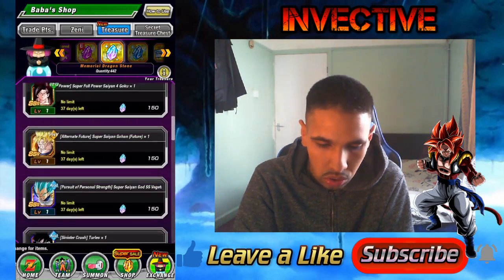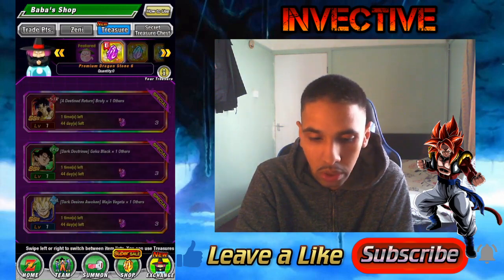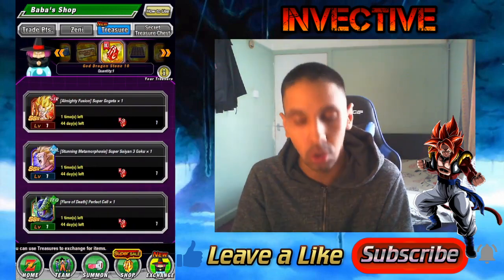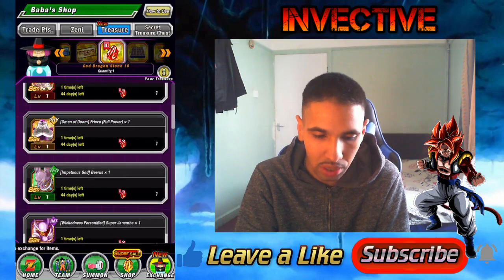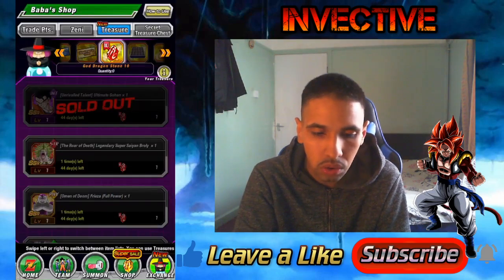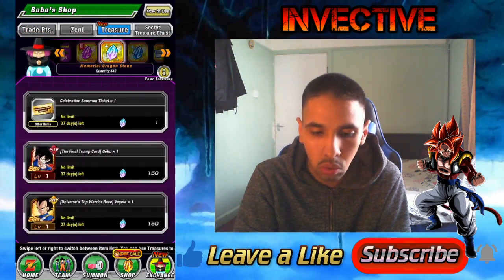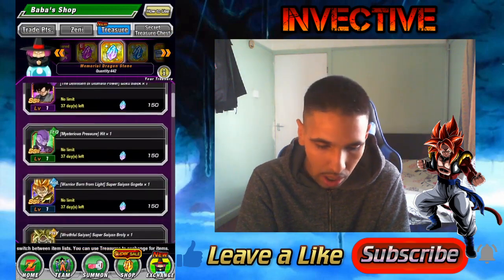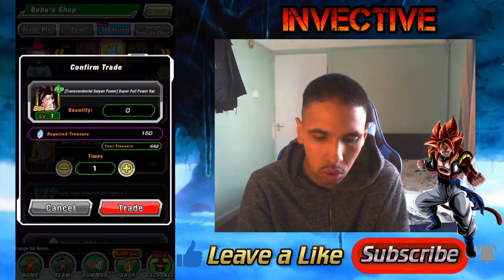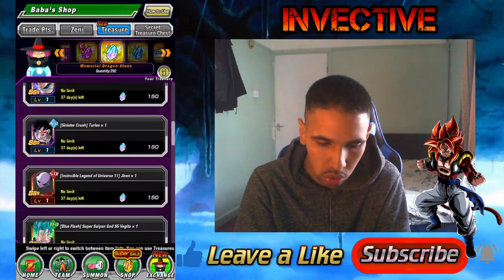I'm going to grab characters which are extremely awakened. We've also been given a red dragon stone if you logged in today — you got it in your gift box. So let's exchange it for this Ultimate Gohan here because I still need to fill out his hidden potential system. Then we'll go ahead and grab some tickets and memorial dragon stones. We need one Super Saiyan Full Power Goku — yes, we'll trade that.